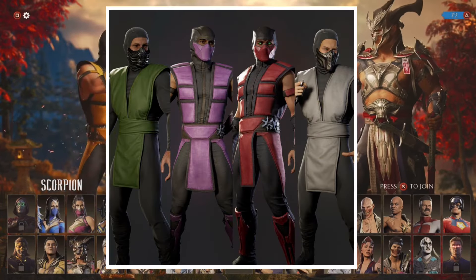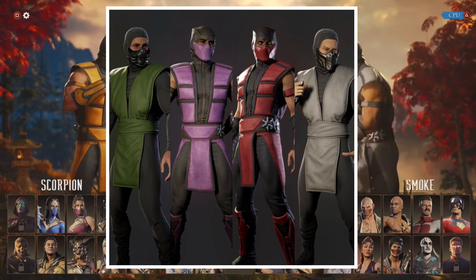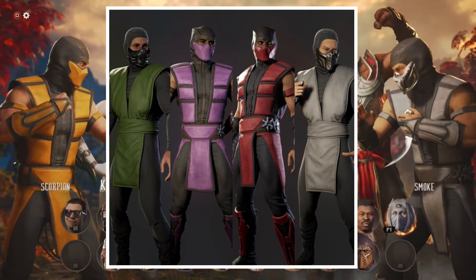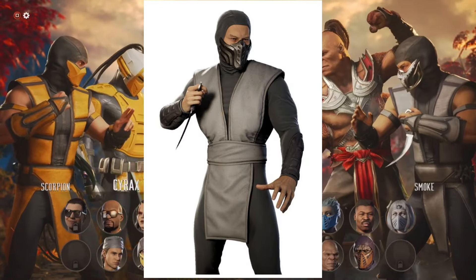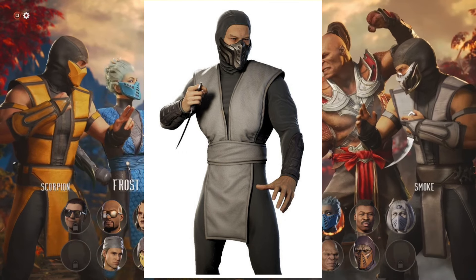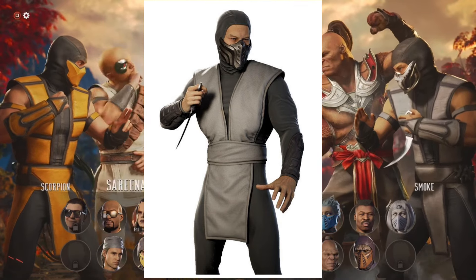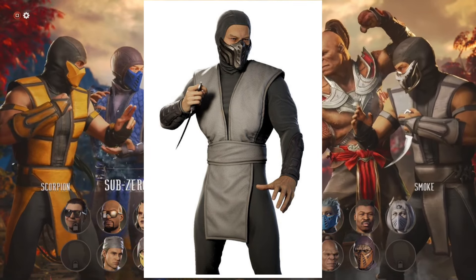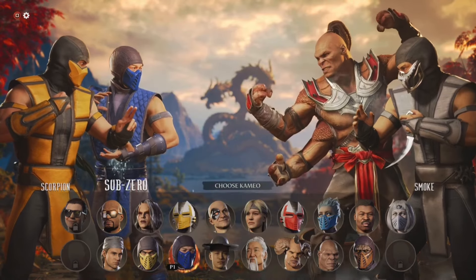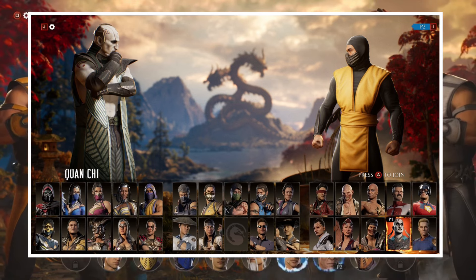First, let's clear up about Smoke's skin. A lot of you are asking where it is — it's not in the store because they've saved it. It will probably drop in the next rotation, likely with the '95 Scorpion, because all the palettes are officially there in MK Warehouses where you can see the renders of the models. It definitely shows Smoke is going to come with Scorpion — he hasn't been forgotten.